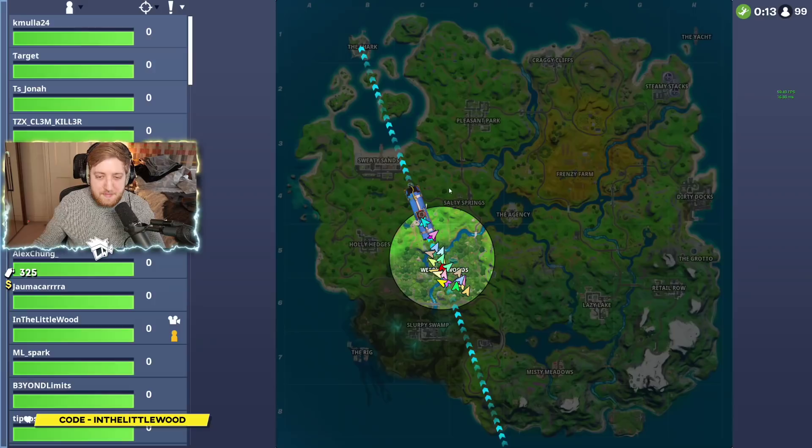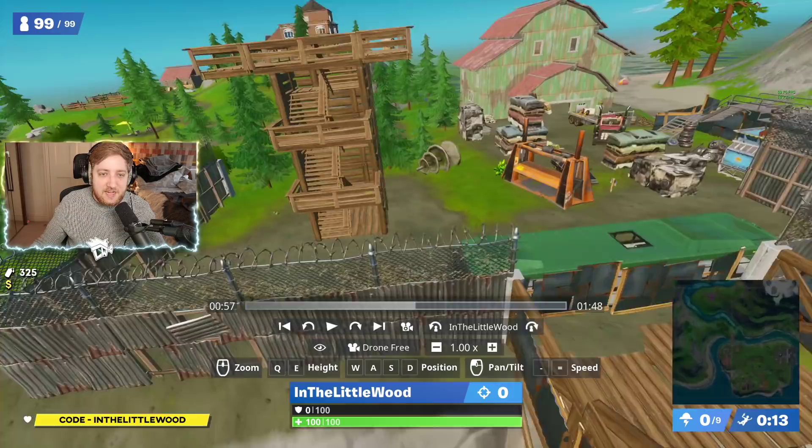This entire place here is Camp Cod. This is where you're looking. On the map, you are looking at this large island right on the bottom right corner of the map — it is this entire place. Go anywhere on here and you're going to be good to go.